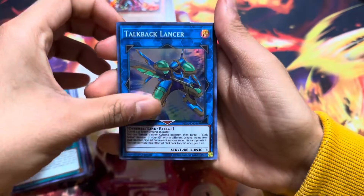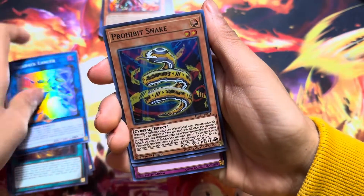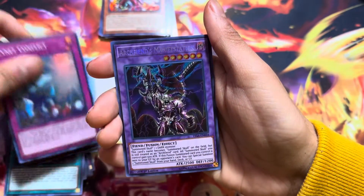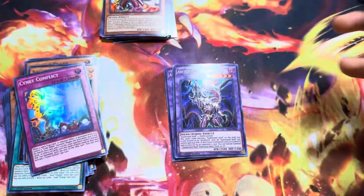Last pack of the video — just going to see how many Fire cards and stuff we got here. Talkback Lancer. Prohibited Snake. And then another one of these cards — so we'll put him there.